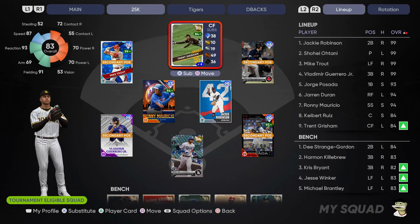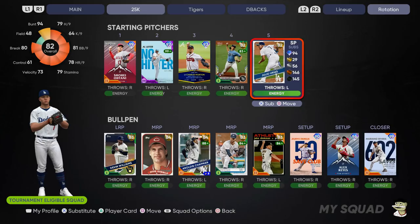The reason why I'm using Trent Grisham in center field is predominantly for his defense. I am using Shohei Ohtani on the mound for at least the majority of my qualifying games. You are allowed two 99 overall pitchers, so I'm going to be using predominantly Shohei and Al Leiter. I felt like because my lefties aren't that great out of the bullpen and I only have two, Al Leiter would be a go-to pitcher for me with a little bit increased stamina. We're playing three-inning games as well, so you have to keep that in mind.